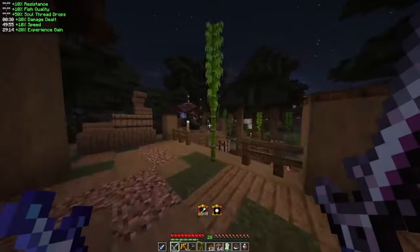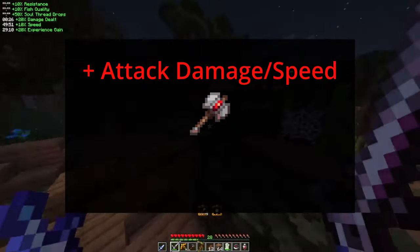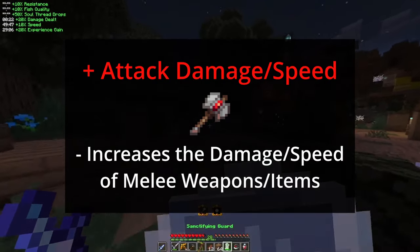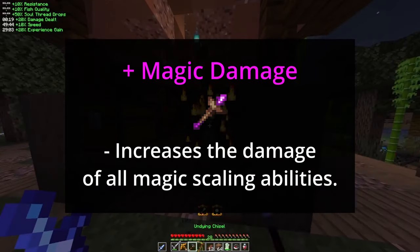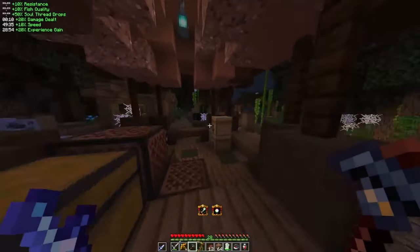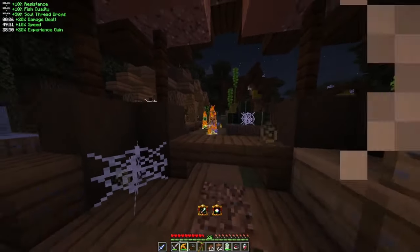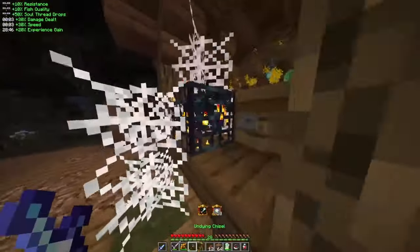Later on, pieces of armor may contain stat bonuses that benefit certain stats. Attack damage and speed bonuses increase melee damage dealt and the attack speed of weapons, magic damage bonuses increase the damage of magic abilities, and projectile damage and speed increases the damage and speed of projectile weapons. It should be noted that attack speed does not affect the mining speed of pickaxes, and that spell power of wands does not directly increase the magic damage of abilities that aren't part of the mage's skills.